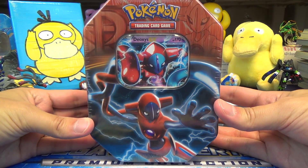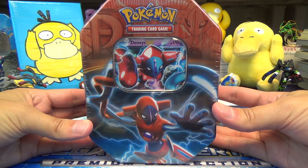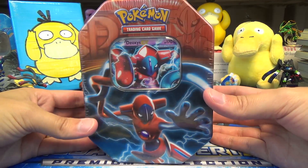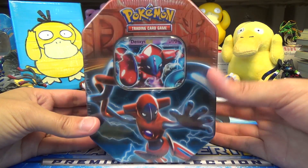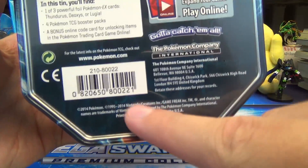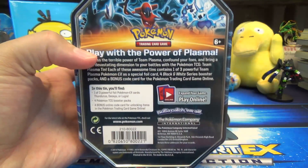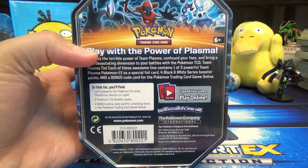This is the reprinted Best Of version — that was the name of the release, the Best Of 2015 tins. Released in the first quarter of 2015: Deoxys, Thunderous, Xerneas, and Eviltal. You know they're Best Of because the UPC will reflect that. In 2-2-1, the original Lugia, Deoxys, and Thunderous tins have a different UPC.